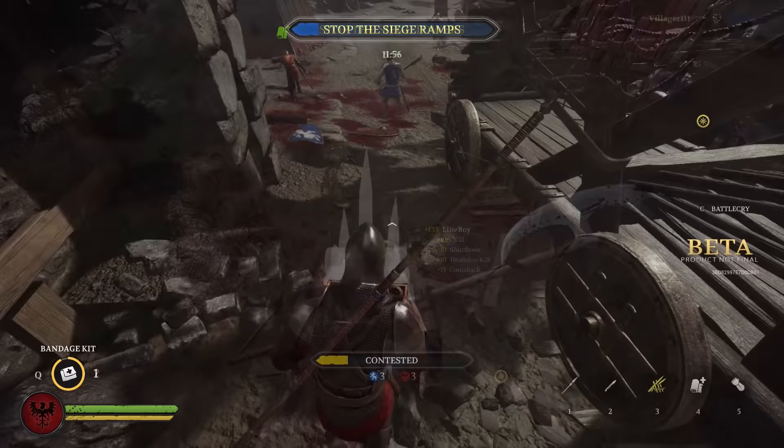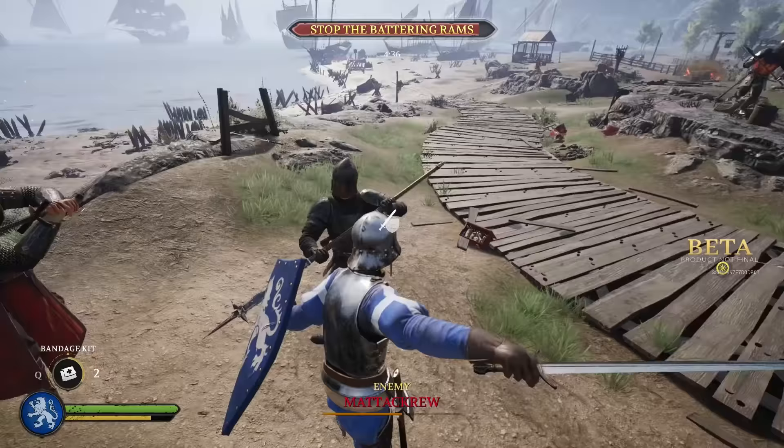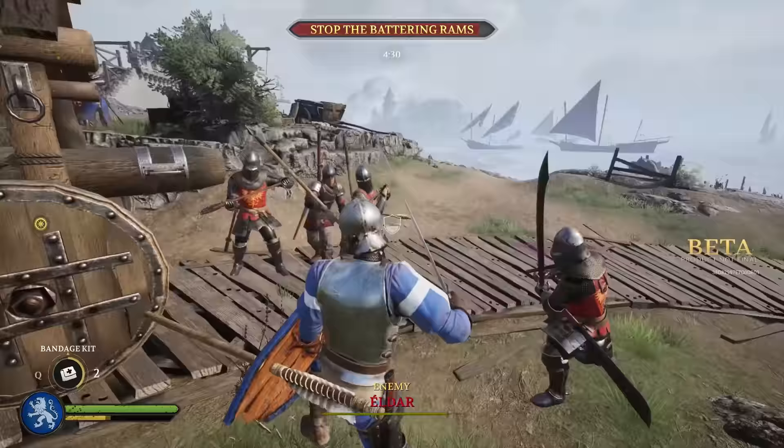Next we have the Man-at-Arms, who uses a one-handed weapon and a shield. He has increased movement speed while holding a one-handed weapon and also has reduced cooldown on the dodge ability, which makes him very agile and evasive.